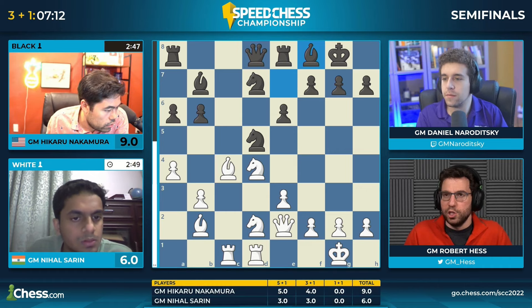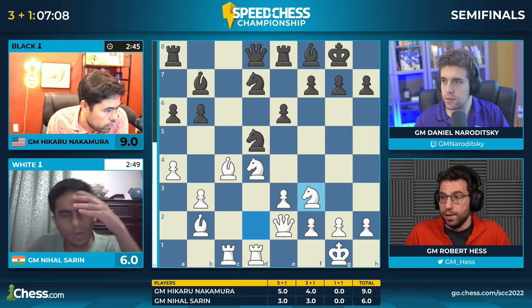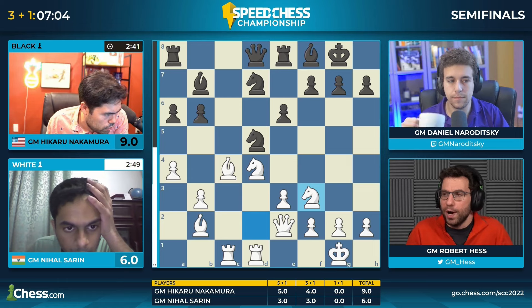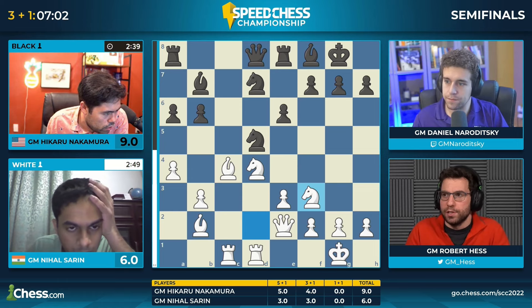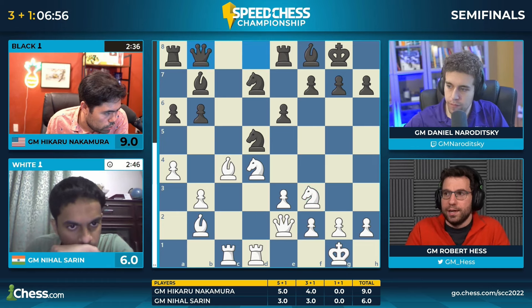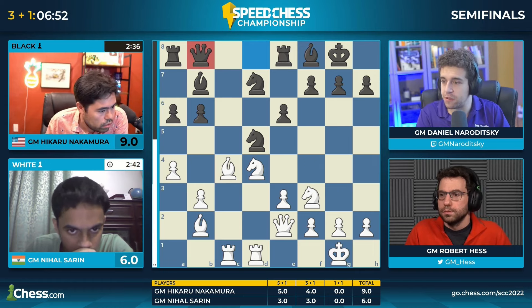He was able to beat Anish Giri in a rapid time control in the CGC. He has shown some good play against the Caro-Kann here in this match. What's black's plan? White has put all these pieces on optimal squares. If you go rook c8 you drop the a6 pawn — let's not forget about the bishop and queen in line attacking a6.